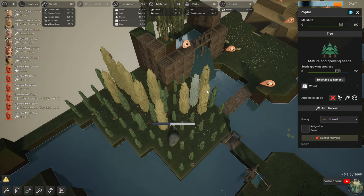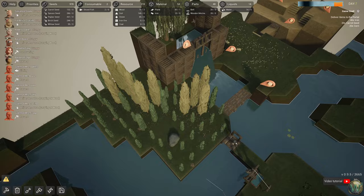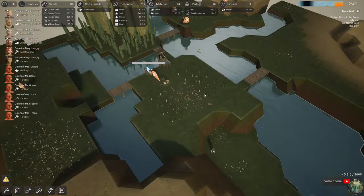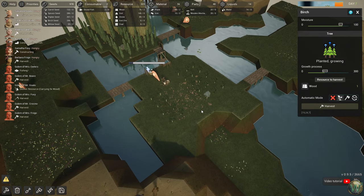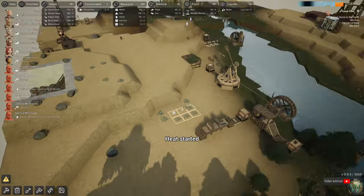These are seed growing progress — five wood means it's done, because that's how much they grow, apparently. They're all done. We did also plant some birches here too that are growing. I suppose we could put those on as well.